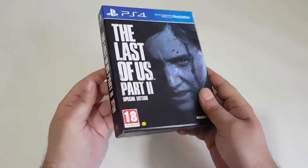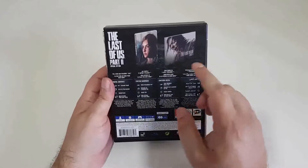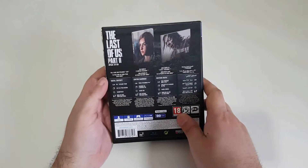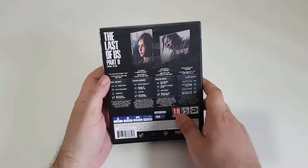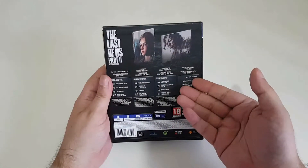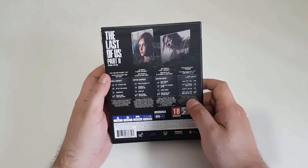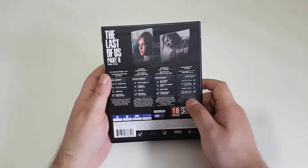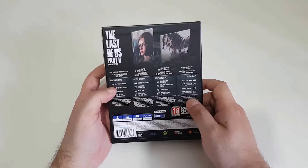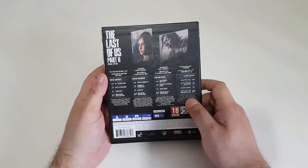Luckily it's just a cover. Nothing important here, and on the back you can see much better things — you can see what's coming inside: digital contents mainly, and a full game — most importantly. You paid $99 for this and you get a full game, a steel book, and a mini art book from Dark Horse. You can also get a PS4 dynamic theme, PSN avatars, soundtrack, and mini art book — but all of these are digital, so they mean very little.